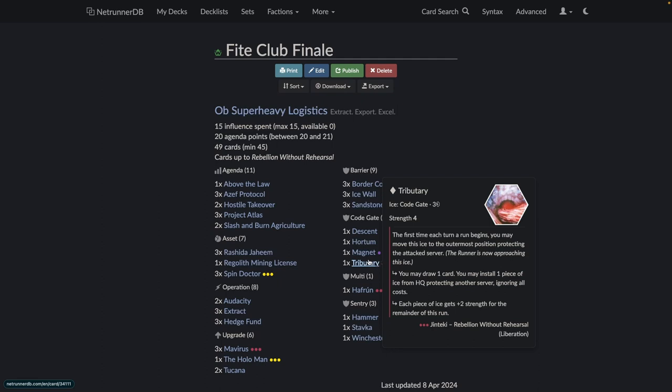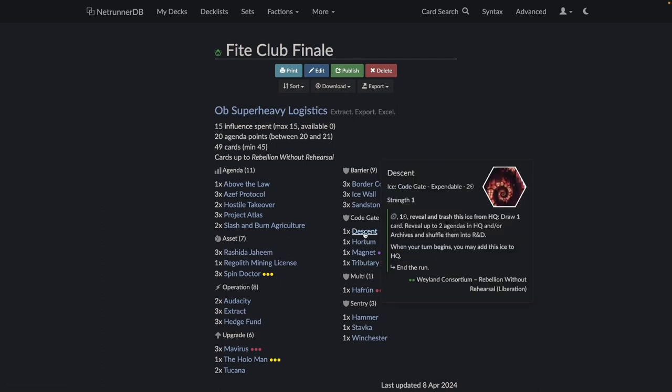Many decks are really happy to have Tributary. Descent was just something I wanted to see what it does — I still didn't see what it does. It might get you out of some hard spots, similar to how you could fetch a Drudge Work from a Virus and shuffle back agendas. It's also an on-encounter code gate which is nice, but I haven't run into the case yet where I was really happy to have it.